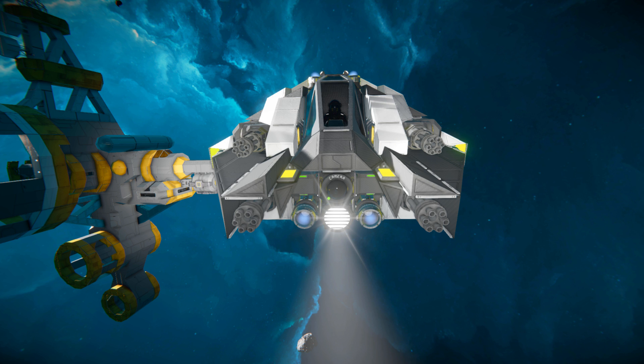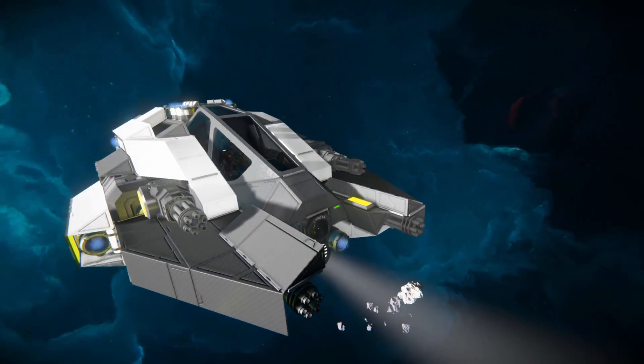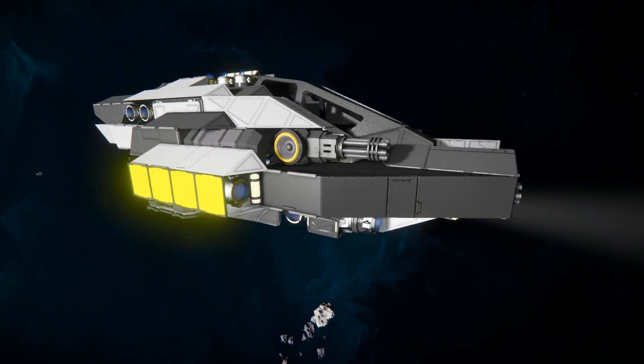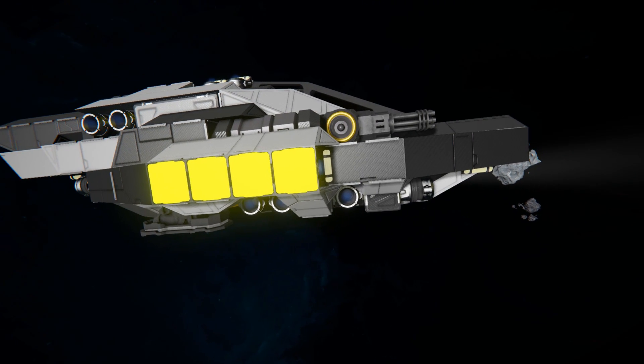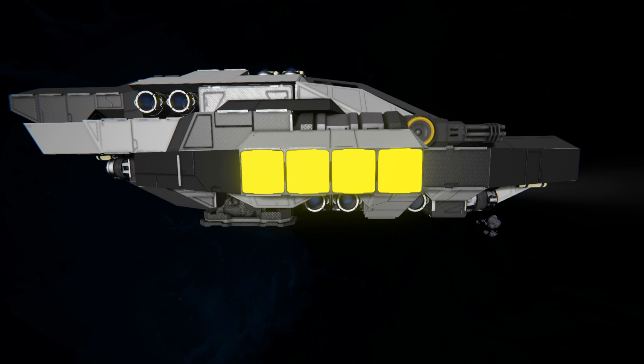Behind that we've got a fighter cockpit surrounded by some gray and white carbon fiber blocks. Moving around the side, the side of the Gatling gun has been covered up by a sound block just to hide that small connection point, making the overall design a lot neater. Moving along we can see ion thrusters all the way around as well as some yellow glowing lights, which you can turn off if you don't like them.